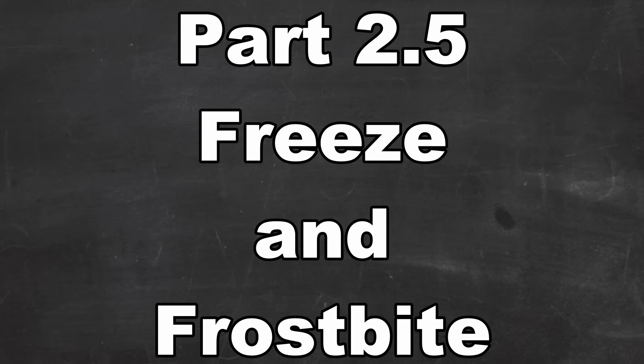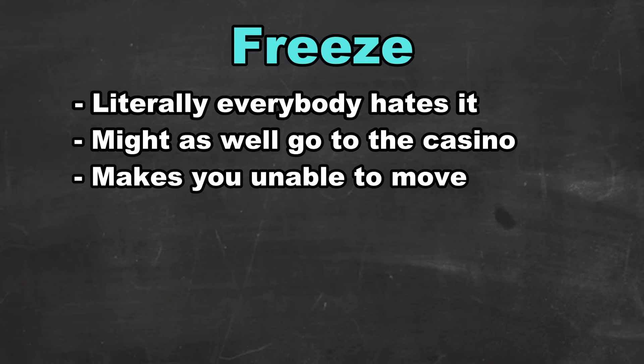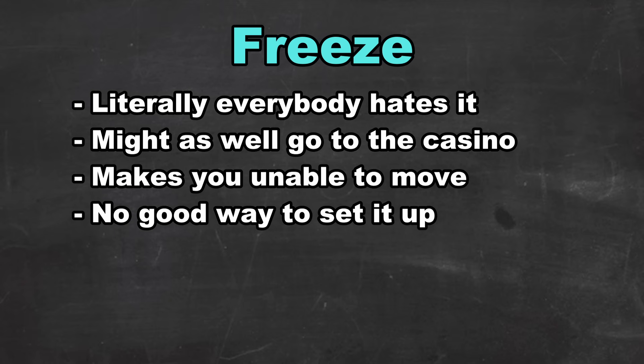Freeze is unilaterally agreed to be the worst status condition in the game, and that's because it's entirely chance-based with such a powerful effect. It's essentially the same as Sleep — you're unable to move for that turn — however it has a 20% chance of unfreezing you every turn, or if you get hit by a fire move. This means there's not really a way to plan around Freeze. If you get frozen, it just becomes a numbers game, and if you get really unlucky there's nothing you can do about it. At least with Sleep you know it's going to end at some point, but a few bad dice rolls and you're suddenly frozen for a ridiculously long time. Freeze is also terrible due to the fact that it can only be caused by a side effect of attacking moves, so there is literally no way to build a strategy around it — it's all luck.